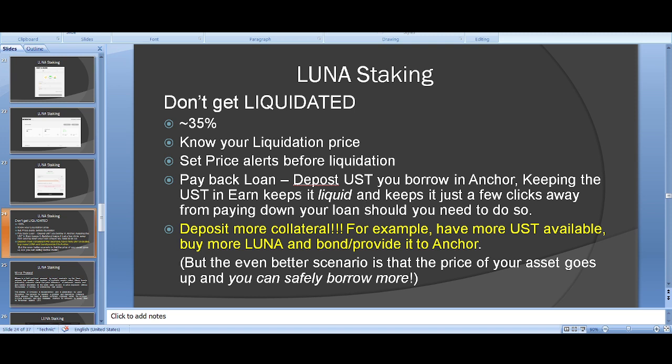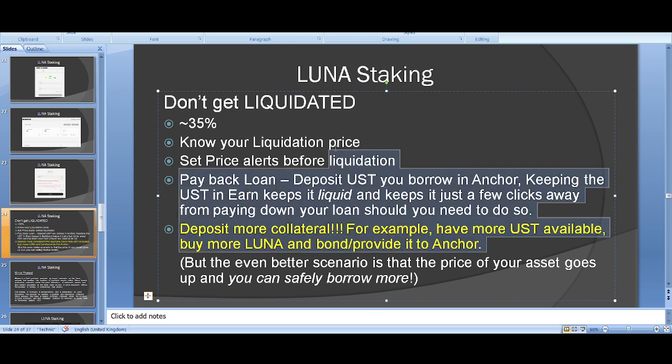If your price is dropping massively and you're close to the liquidation price, have some money deposited in Anchor so you can pay down quickly. If the price keeps dropping, deposit more, buy more Luna, bond it and provide more collateral. If you want to keep it simple, stick to the first two strategies. Try it with $1,000-$2,000 first.